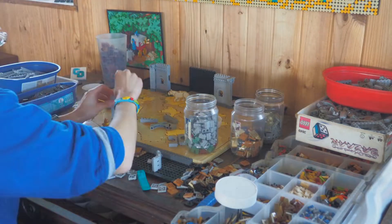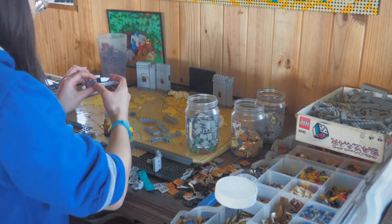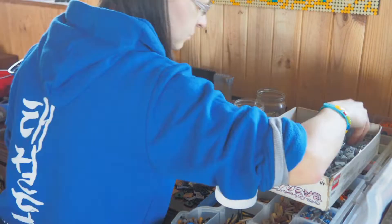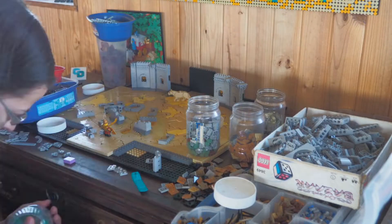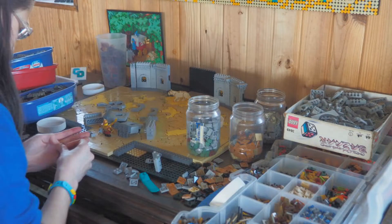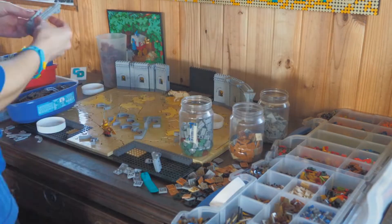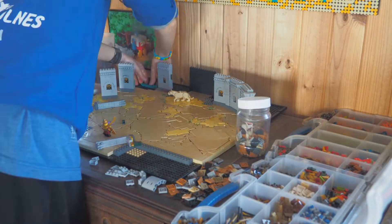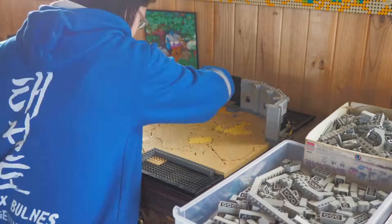I also used a favorite arch technique of mine, which is these cheese slope arches. I discovered that apparently there are like three different molds of these 1x6 arches that go over the cheese slopes. One of them works pretty well — it's actually even a little loose and they tend to fall out. There's another mold that's a little tight, then another mold that's really tight and really stresses the bricks. I can't see the difference by eye, so I was just experimenting and figuring out which one would work. I did not have enough of the good ones, so some of these 1x6 arches are pretty stressed, but I managed to get them in there.